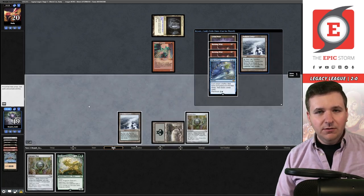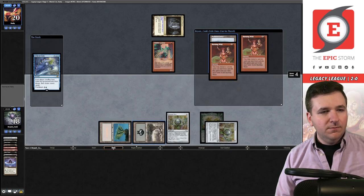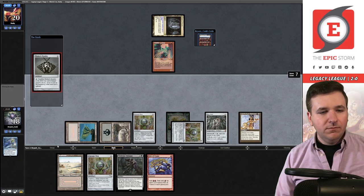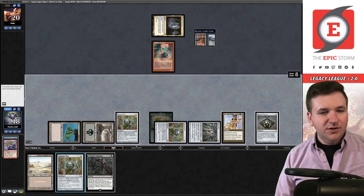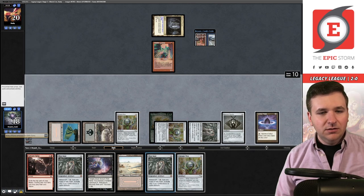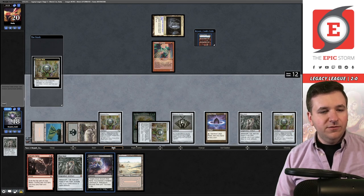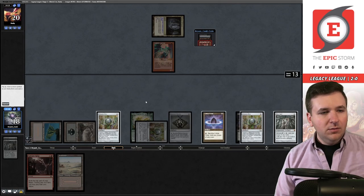Can I hard cast Echo? Is that good enough? Play out the Delta. Dark Ritual, Lotus Petal, Chrome Mox, fetch Volcanic — hard cast Echo, this should get the job done. Play out the Diamond, Bauble — wait, I'm actually one mana short of lethal. Rite of Flame — I can't believe this. I am in fact one mana short. I think I'm actually supposed to have left the Chrome Mox in so I can draw it.